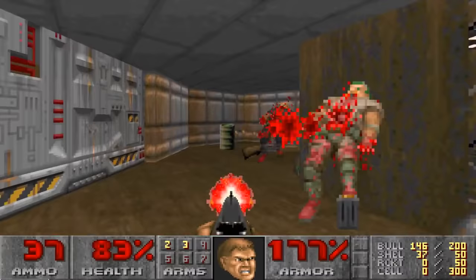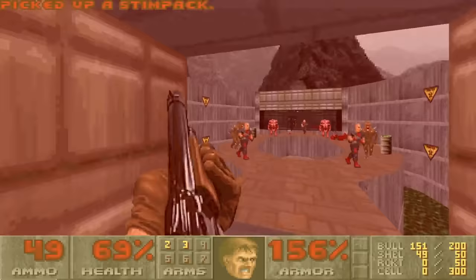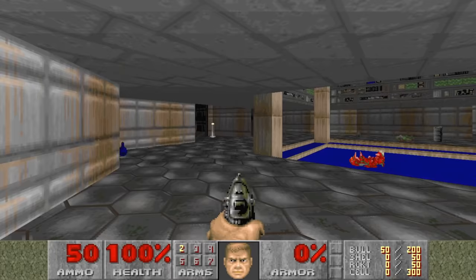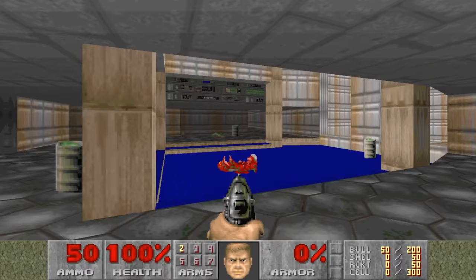In the early days, players would either use a hack to trick the game into believing the run key was always pressed, or they would physically tape the button down. Nowadays, almost all source ports have an auto-run option available. Another terrible mechanic was vertical mouse movement. We all know the mouse is used to turn, but with vertical mouse movement, the mouse would also move Doomguy forwards and backwards. This makes turning extremely imprecise, and again, source ports give the player the ability to disable this.